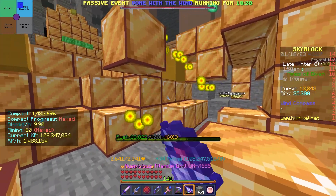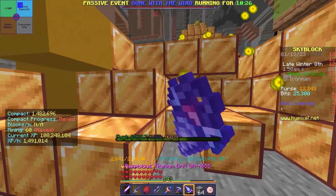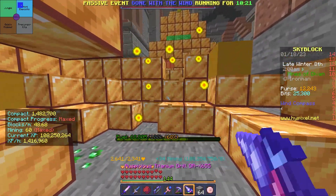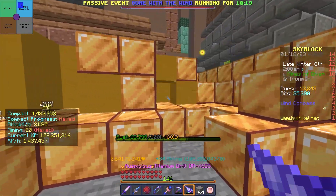I find a pretty empty Devon lobby and decide to collect some gold. I still need it for upgrading my bank, making the Daedalus axe, and getting the golden dragon.